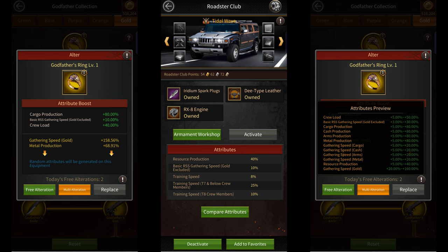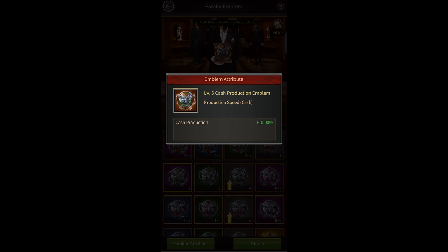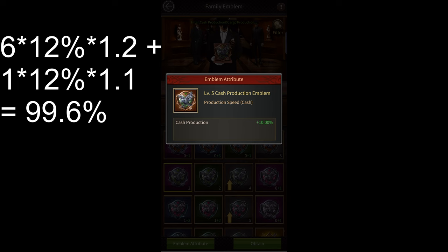For your roadster, you'd want to use tidal wave to get 40% more resource production. You can also add some emblems to get extra resource production. Putting 7 level 6 production emblems for each resource type on all of your pieces of equipment can give you up to 99.6% resource production buff.